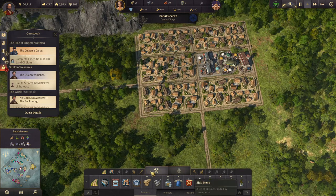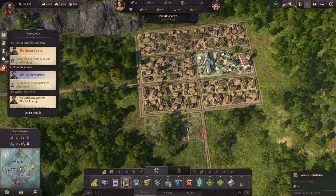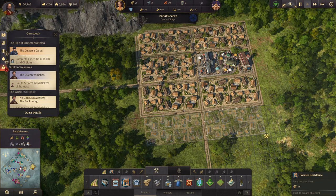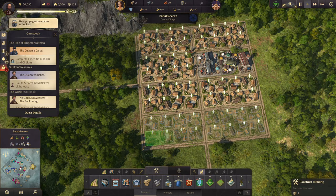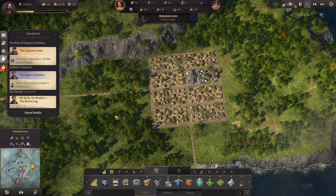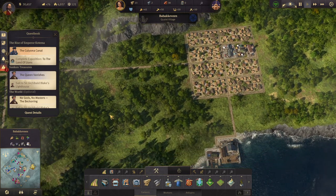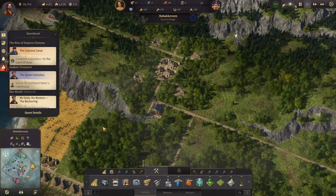We'll build some more farmer residences here as well. Now we do need workers over here because we're going to need the coal deposits, the iron deposits, the zinc and the limestone — we're going to need all of it.